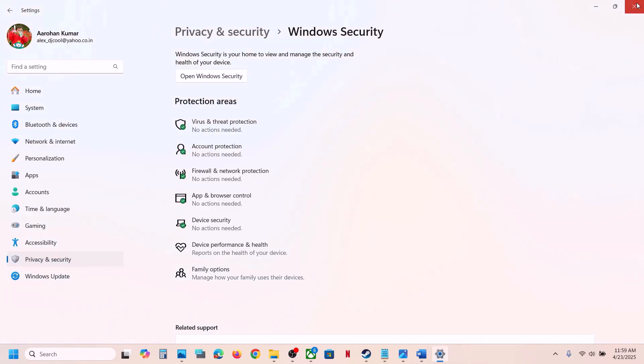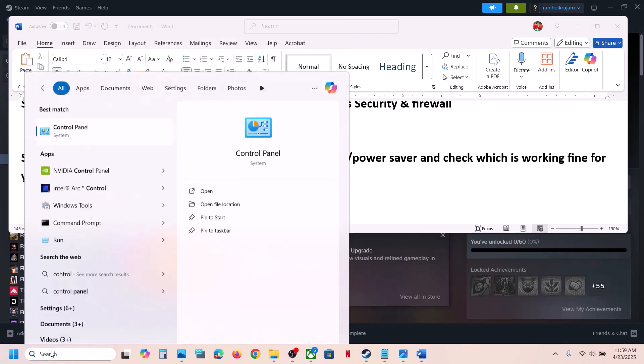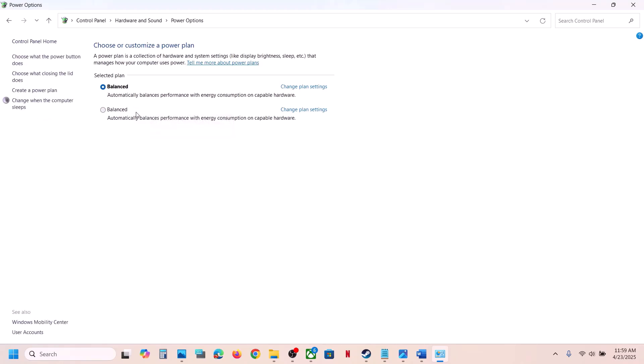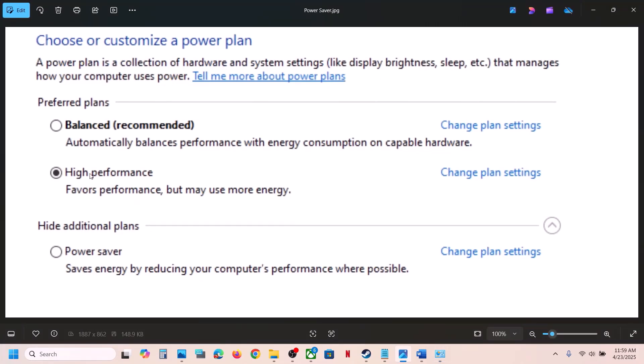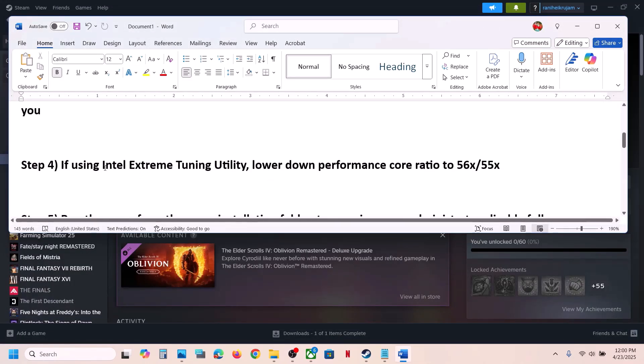The next step is to try different power plans. Open Control Panel, go to Hardware and Sound, then Power Options. Try selecting High Performance first and check. If that doesn't work, try Power Saver, then try Balanced. Try each option and see which one works for you.